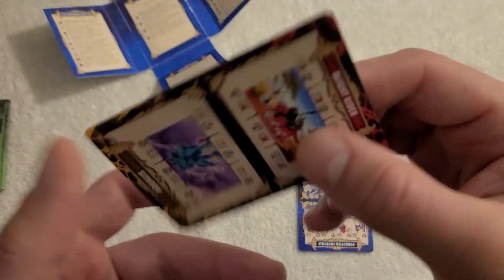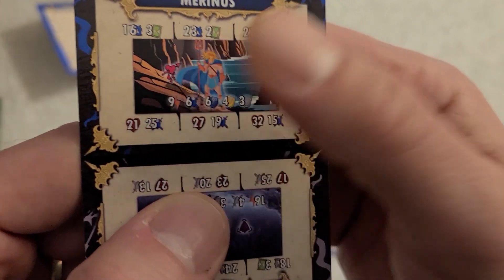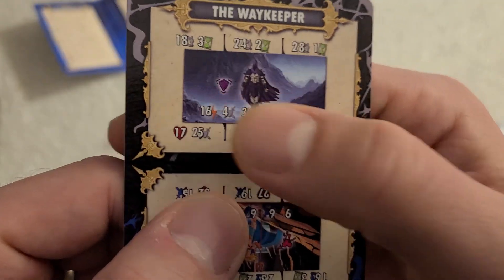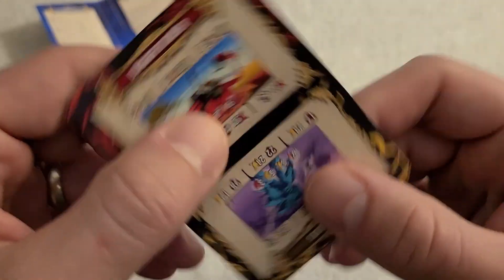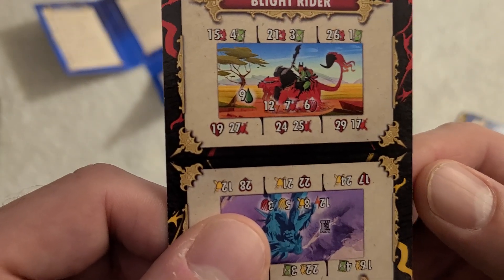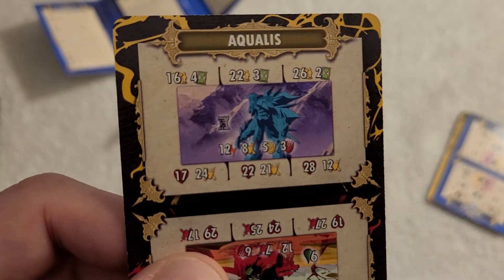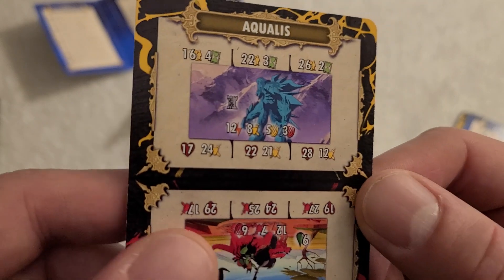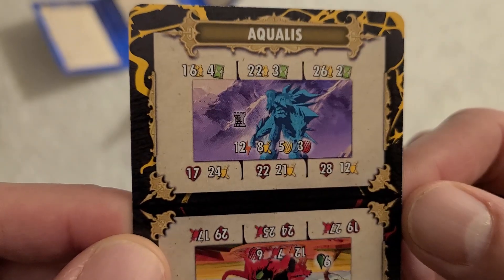Let's talk through the bosses quickly. Marinus is the first, and you'll notice the bosses now have abilities as well. The Waykeeper is going to really punish you for not achieving initiative. The Blight Rider has Poison, which is additional damage you have to take after you already take all your combat damage. And then we have Aqualus, who was designed to be the most difficult boss — he has a little more lore and backstory, and he is challenging with his Fortified ability.